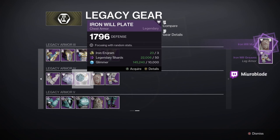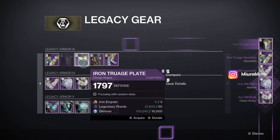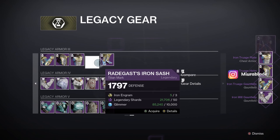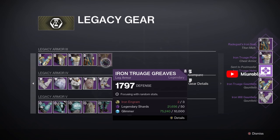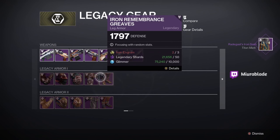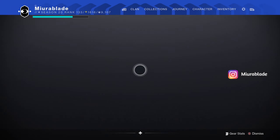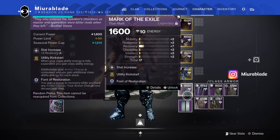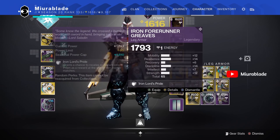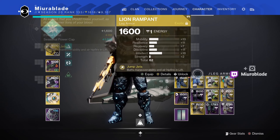We're gonna get a bunch of armor on my titan here, hopefully get some high roll stuff. I don't think we're gonna have enough for the boots, and we don't have this set either, so maybe I gotta grind some more Iron Banner. Let's take a look at what we got — the marks don't really matter, but we have the boots: got a 65 roll and a 63 roll, not bad.